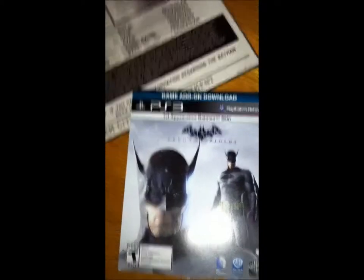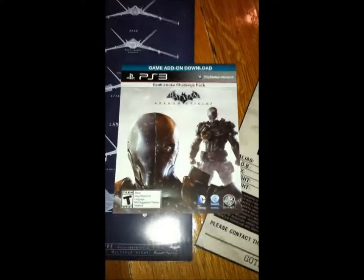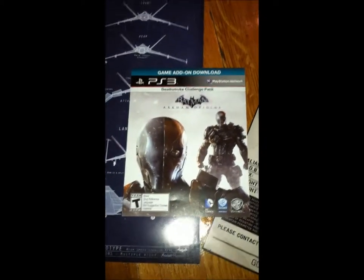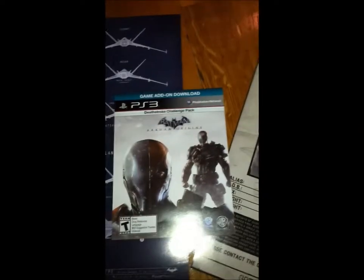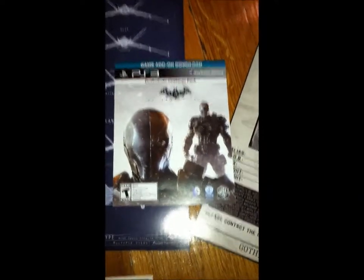On top of that, we've got two pieces of downloadable content. One is the first appearance Batman skin from way back in the 1940s when he actually carried guns, for people that remember that. And this came standard with the regular edition of the game. The other is the downloadable content for the Deathstroke challenge pack. Now, Deathstroke is a major villain in the game. The premise behind the game, for those of you that haven't heard, is that Black Mask puts a bounty on Batman's head, and all these assassins such as Deathstroke, Deadshot, and most villains in the Batman universe come out to go after Batman. Again, this is a prequel.